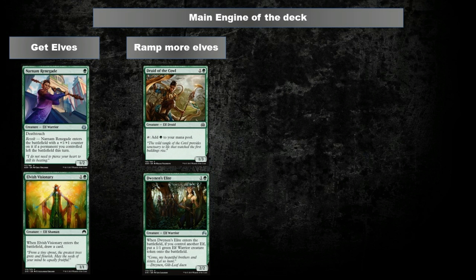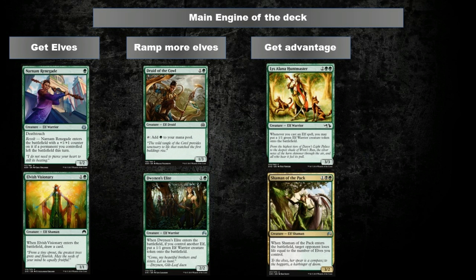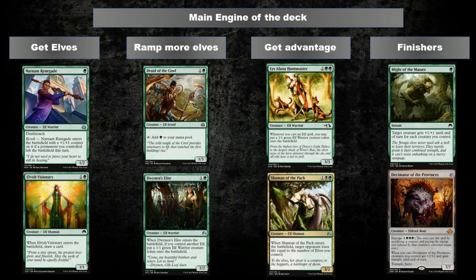With the Druid, you can play out Lysalana Huntmaster on turn 3 if you've got a good draw and continue generating advantage. Shaman of the Pack is a card that can make a huge dent on your opponent's life total, or even finish the game outright if the opponent hasn't cleared out your creatures. Once you've generated the elves, it's time to attack and use those creatures to deal massive damage with Might of the Masters. Decimator of the Provinces can be emerged from one of your expendable elves — which is any one of them really — making all our small elves go into frenzy with +2/+2 and trample, and it's more likely than not that it finishes the game outright.